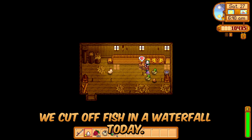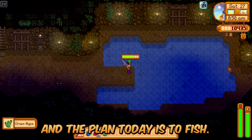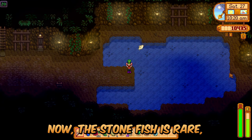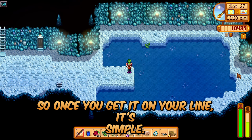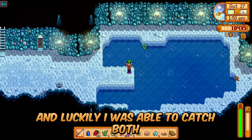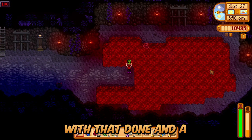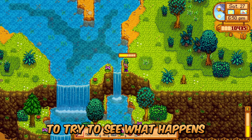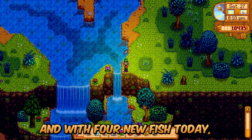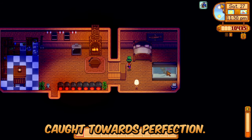We caught a fish in a waterfall today. Stardew Valley 1.6, Perfection in a Minute, Summer Day 27 — the plan today is to fish. Earlier in summer we failed catching a Lava Eel multiple times; we're remedying that today. The Stonefish is rare but an easy catch once on the line. The Ice Pip and Lava Eel are a whole different story — luckily I caught both on the first time I had them on the line, and both were tough catches. With a lot of day left, we headed to Cindersap Forest to fish at the waterfall, catching the Goby — a new fish. With four new fish today, that's 58% of every fish caught towards perfection.